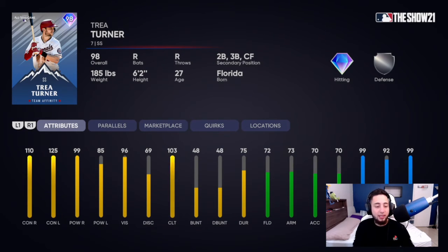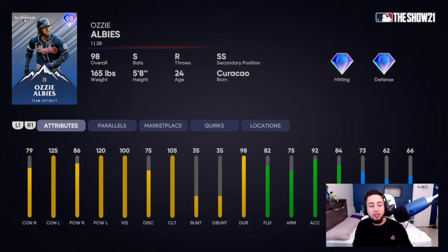Ozzie Albies — 79 contact vs. right, 125 contact vs. left, 86 power vs. right, 120 power vs. left, 100 vision, 82 fielding, 73 speed, and can also play shortstop. This dude is a pretty nasty switch-hitting second baseman — if you guys are in need of a second baseman, Albies would be very good. Trea Turner would also be very good there.